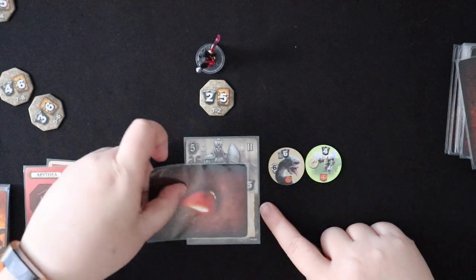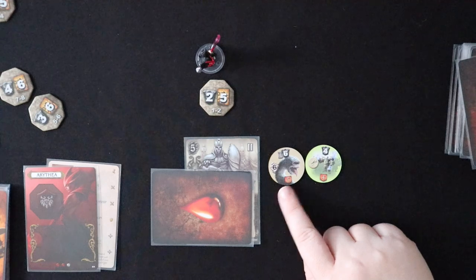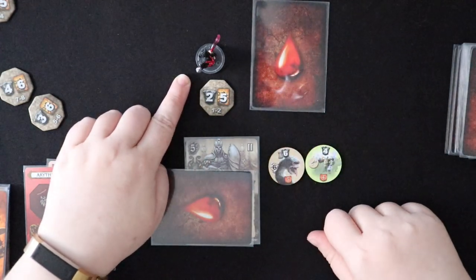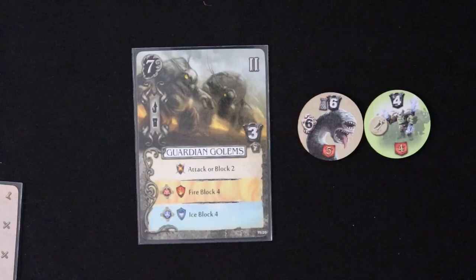So it gets hurt, and there's one left over because six minus five is one. Arathia will take that one — she'll take a wound card, and then one minus two is negative one, so the attack ends. There's one other very cool exception I want to show you before we move on.